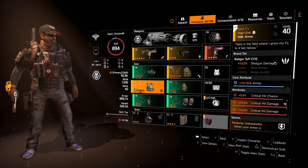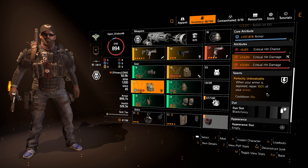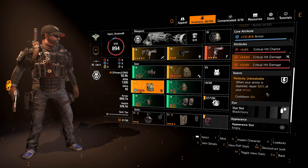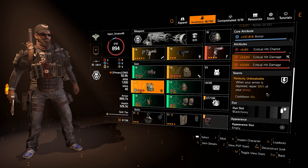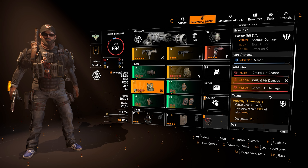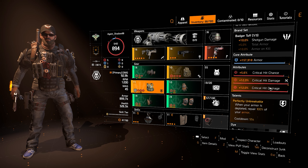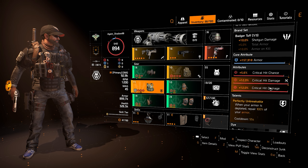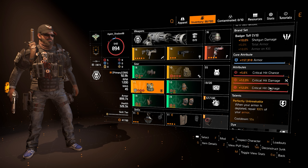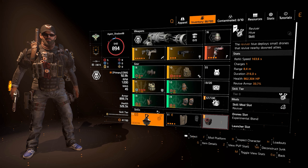For the final piece of gear, the chest, I run the Badger's Tough named chest piece with the talent Perfectly Unbreakable. When your armor is depleted, you repair 100% of your armor and the cooldown is 55 seconds. Make sure to use the named chest piece specifically, because it is not only stronger but we need the one-piece Badger's Tough bonus for that extra 10% shotgun damage. This chest gives the final bit of survivability on top of the armor and health on kills from the shotgun and gear set, and it replaces your armor bar every 55 seconds.